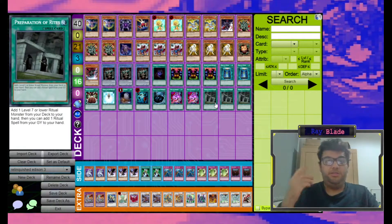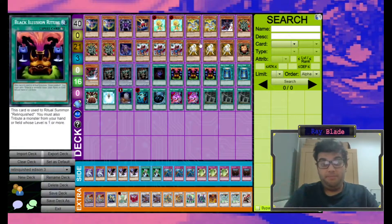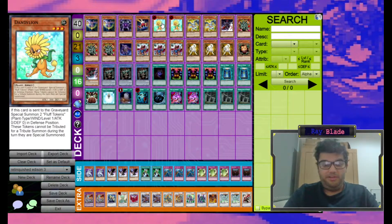Rituals by nature require the monster, the spell, and a tribute. The Quickdraw engine, by using cards like Dandelion, provides natural tribute fodder. We don't mind losing Dandelions, because if we tribute a Dandelion we get the Fluff Tokens. Or we can tribute the Fluff Tokens themselves — because although Fluff Tokens need to wait a turn for a tribute summon off Dandelion when it's sent to the grave, Fluff Tokens do not need to wait a turn to be tributed for any other purpose, such as a ritual summon.